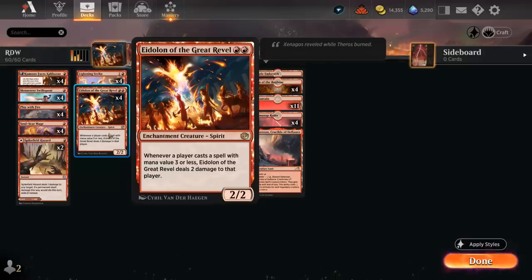It is a symmetrical effect, but as we're usually the aggressor in the matchup, it's going to heavily favor us to have the Eidolon out, especially if we're on the play and get to be on the front foot. The opponent is going to struggle to recover unless they manage to deal with Eidolon, and there's quite a few decks out there without removal in the main deck.